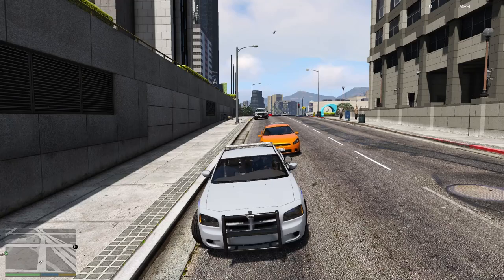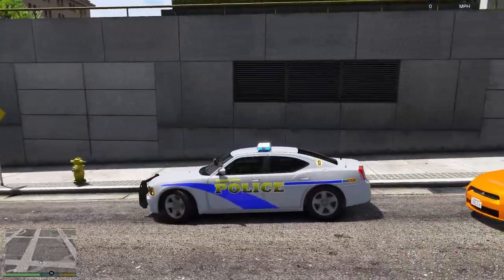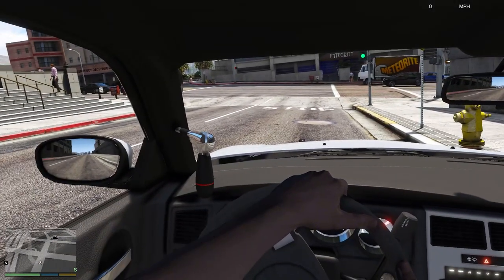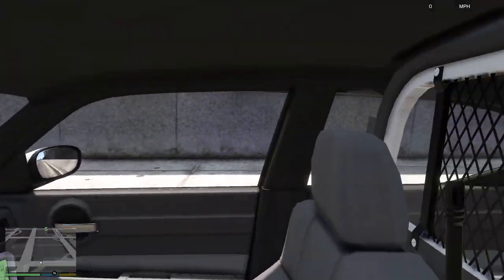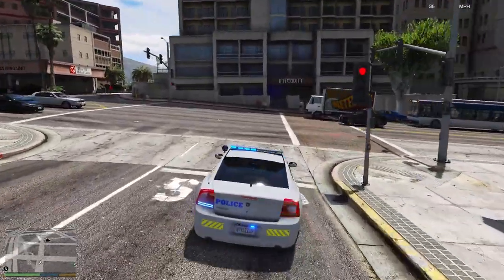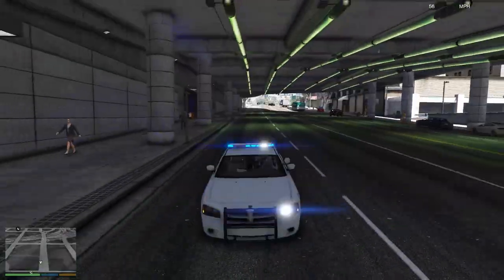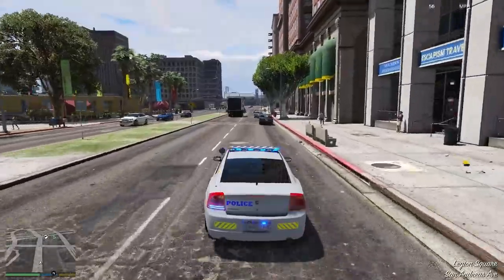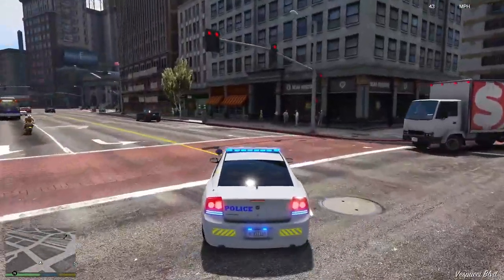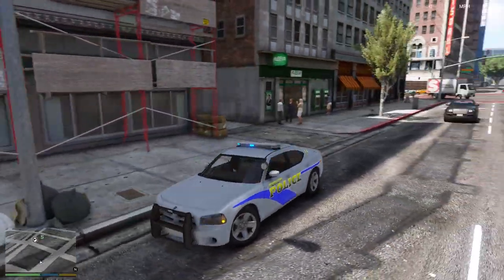The next vehicle is a 2005 to 2010 Dodge Charger. These are the different light setups — it is all blue lighting, as are all the vehicles in this pack. Very nice interior — you've got the older style Charger interior. Looks pretty good with all the usual stuff. When driving around, it looks quite nice — all blue on this livery. I love the sound of the siren through the city as well.